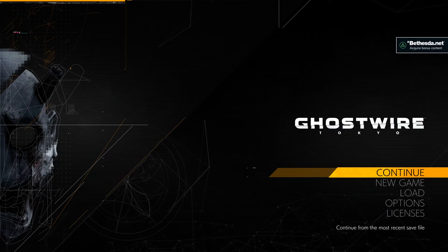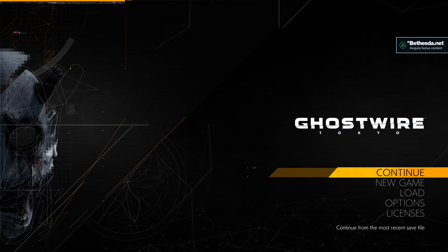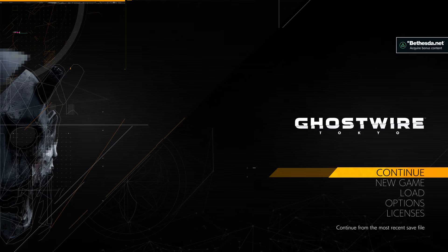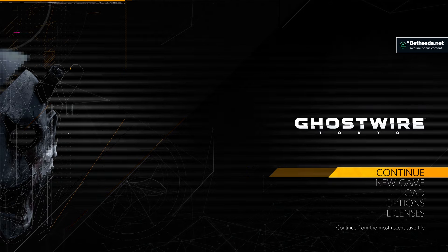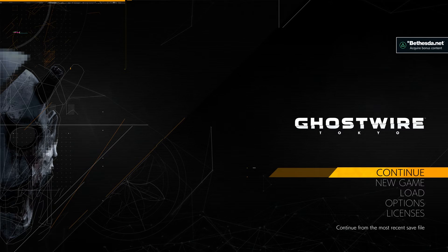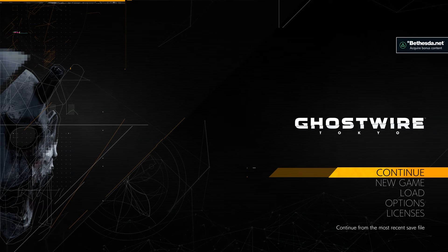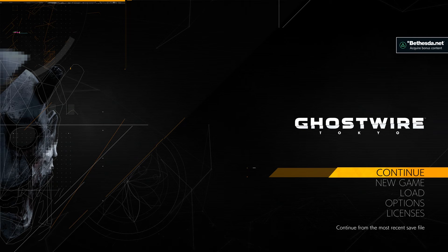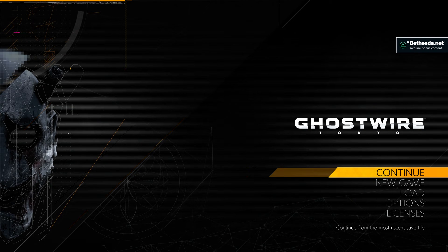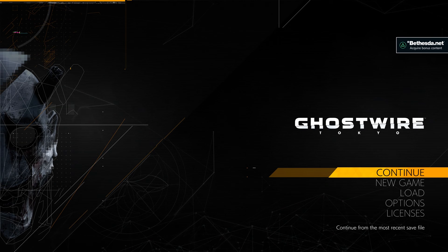Alright guys, we're going to cut this video off right here. We found the hidden Tori Gate, we got locked into another barrier — always awesome. But our next step is to call and speak with Ed, finally — the mysterious Ed who we're always sending these spirits to. We're going to talk to him, but we have to find a phone card. It's going to be in the same area we were just trapped in the barrier. Thanks for stopping by — don't forget to like and subscribe. We'll see you guys in the next video.